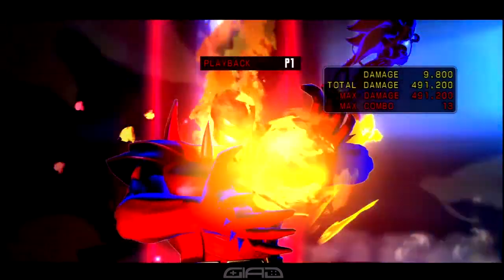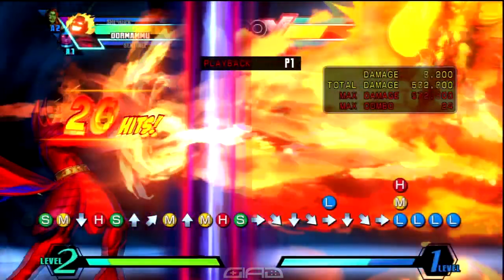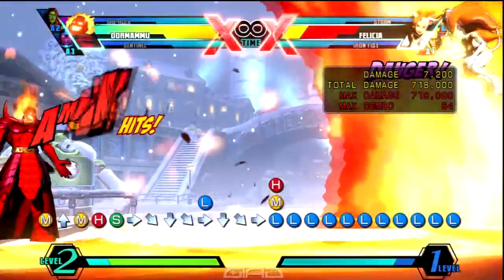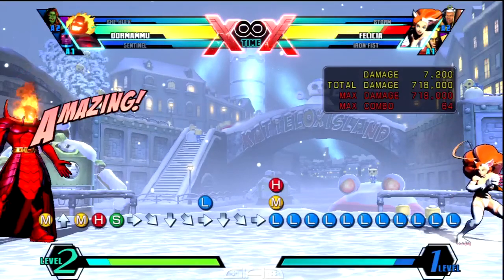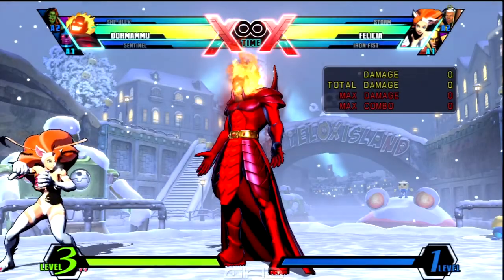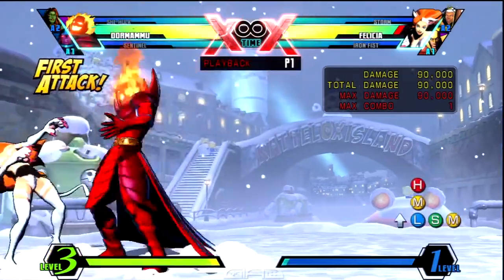As soon as you land, you're gonna do forward, down, down-forward, light for light purification, which will OTG your opponent. Then cancel that into quarter circle forward and two attack buttons for Chaotic Flame — you guys already know, mash them buttons! Hopefully you guys enjoyed the combo, we'll see you guys back for the next one. Much love, peace.